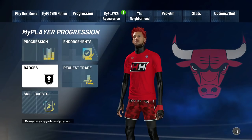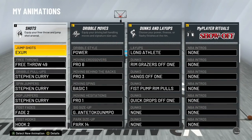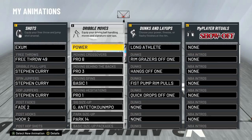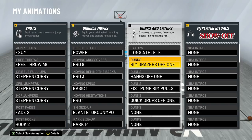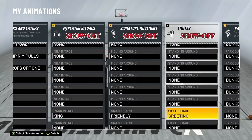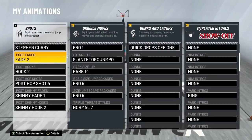Let's look at the jump shot and dribble moves. My jump shot is called XM. I use the Steph Curry pull-ups. Here are the dribble moves — you guys can screenshot and copy these down; these are the ones I use in all these gameplays and on stream. For driving animations I've got Long Athlete, some rim grazer unblockable dunks, and the park dunk I use that never gets blocked is Dunkastine. My green animation is the Wave.